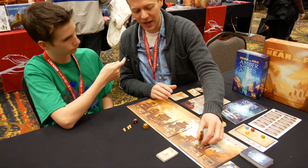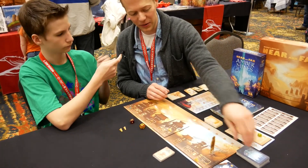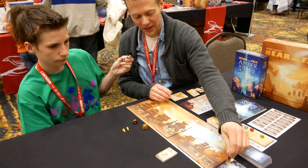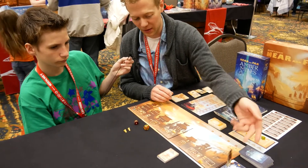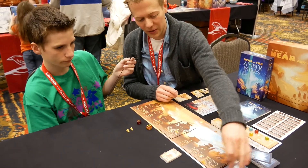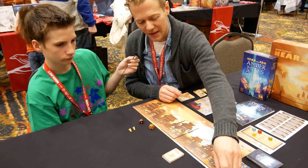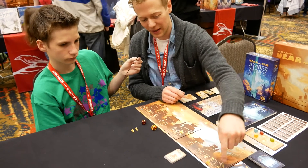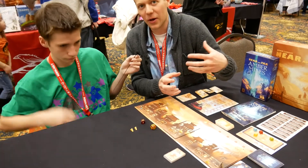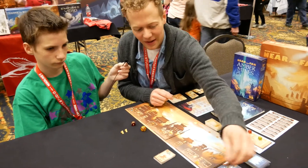The biggest change is actually in the mine. Instead of just placing a camp on one of the numbers, you can now explore the mine. You take your character and move through the mine based on your normal movement. You can go one way or down a shaft. You can stay and build a camp to collect resources, or press your luck and keep going deeper.